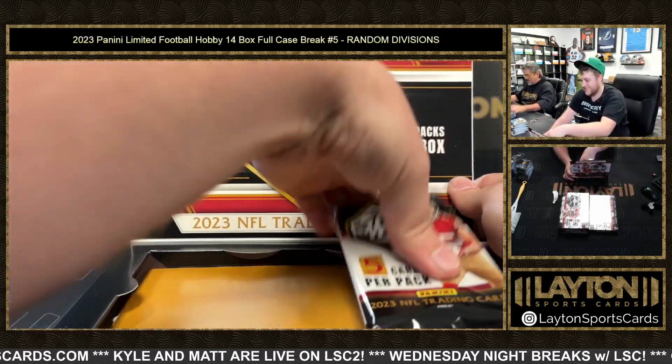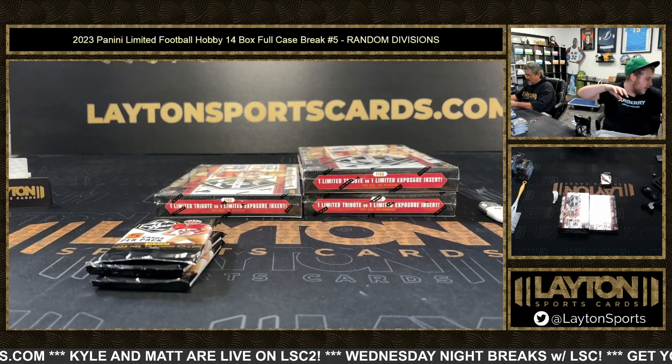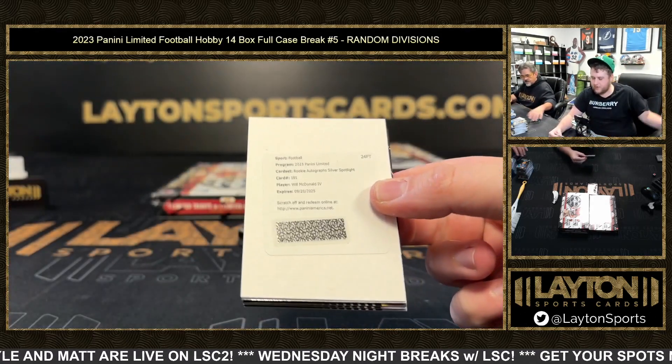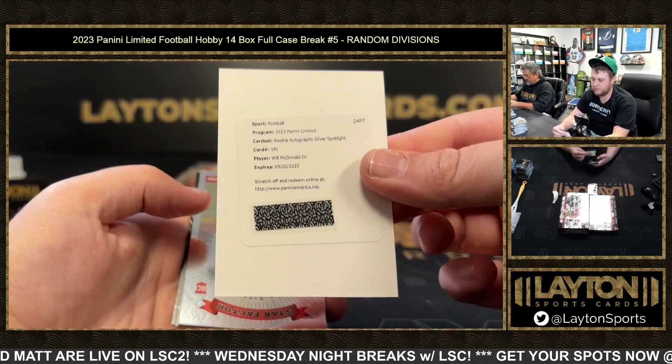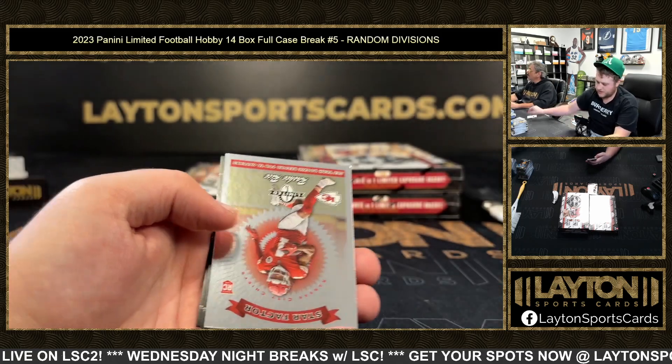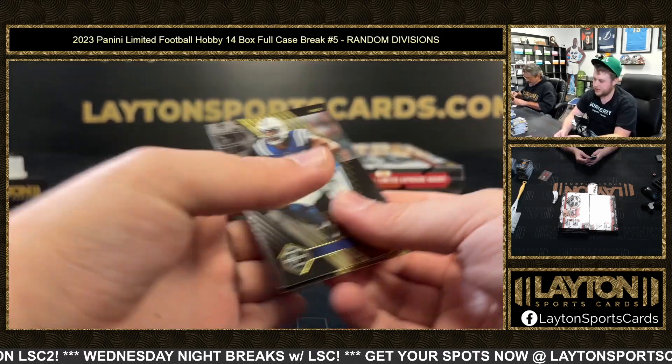Yeah, 100 bucks a spot on the Mixer. That is Will McDonald for the AFC East — rookie signatures Silver Spotlight, AFC East, Will McDonald.